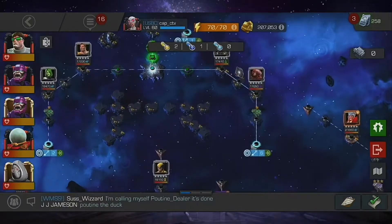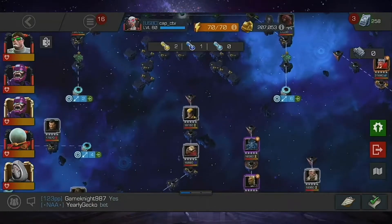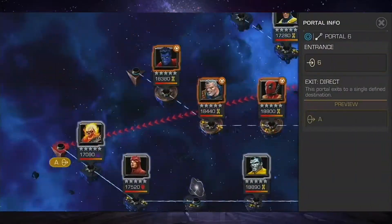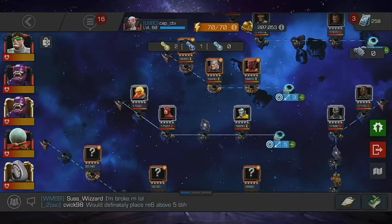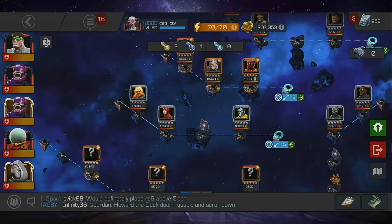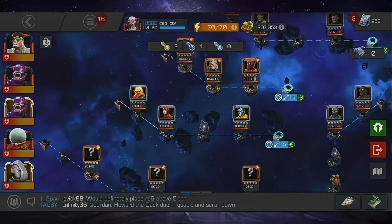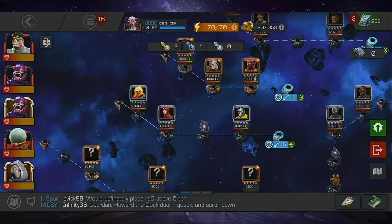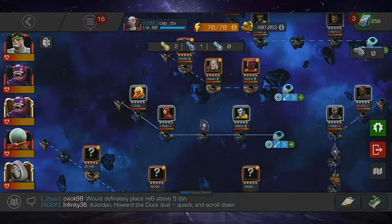Rhino — just take it slow, bait out the unstoppable, and then you're going to teleport over to Ghost Rider. Bait out L1s and L2s — pretty easy. Daredevil will evade projectiles, so if you have a champion like Domino — I don't know why you'd be using her since it's Tech — she could still trigger that evade mechanic.